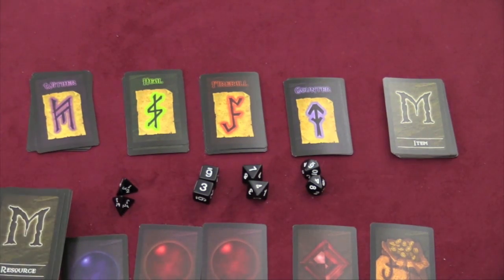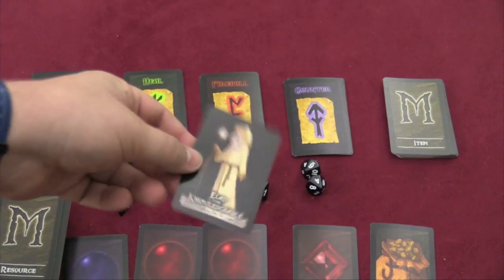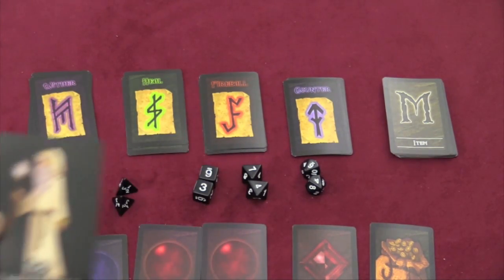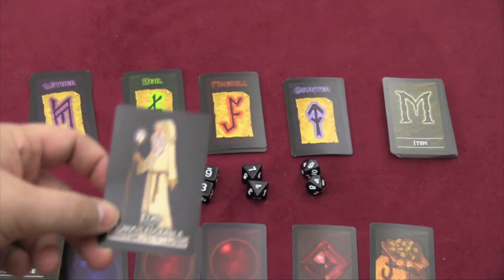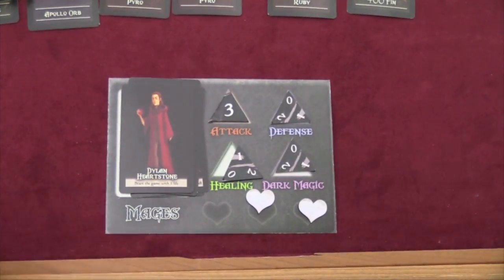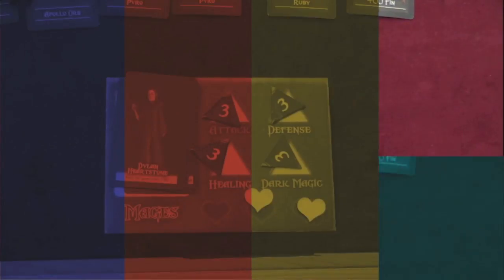When you kill somebody else, you take their card and put it in front of you. Each turn, the eliminated player rolls 2 ten-sided dice trying to get an 18, 19, or 20 — if they do, they're back in the game. Otherwise, if you kill everybody else, you win. Or, if you manage to get all your levels up to 3, you also win.